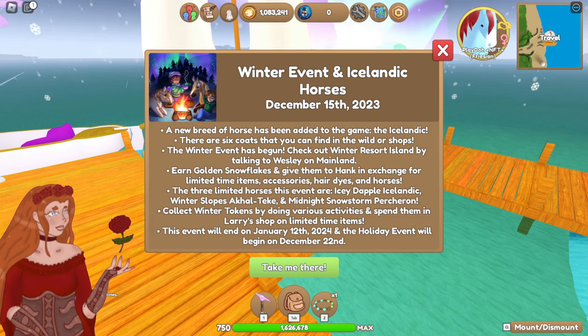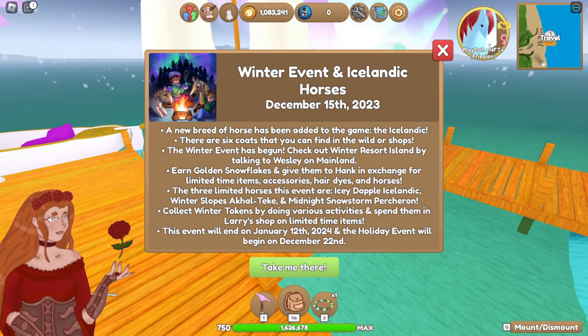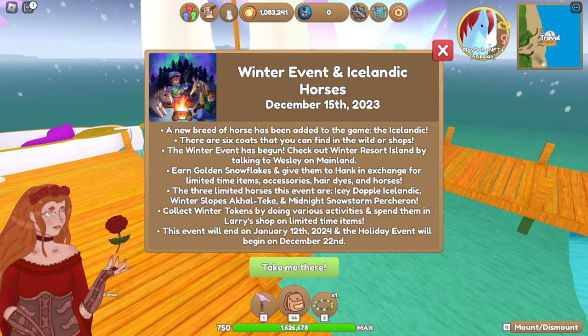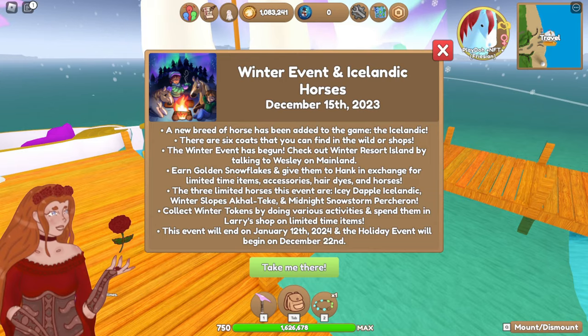The three limited horses this event are the Icy Dapple Icelandic, Winter Slopes Techie, and Midnight Snowstorm Percheron. Collect winter tokens by doing various activities and spend them in Larry's shop on limited time items. This event will end on January 12th, 2024, and the holiday event will begin on December 22nd.